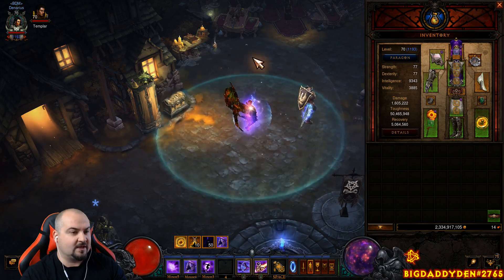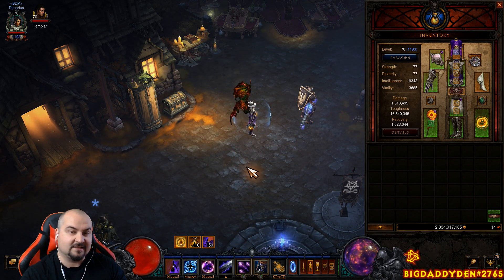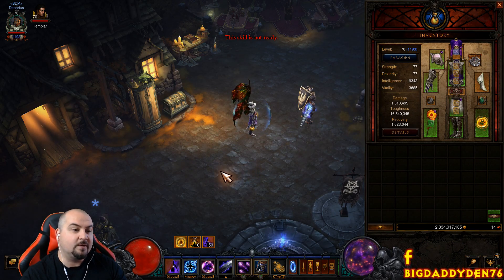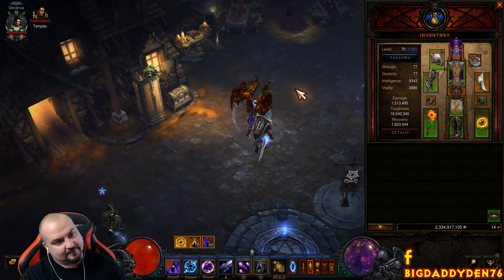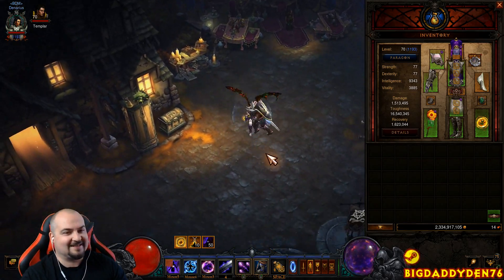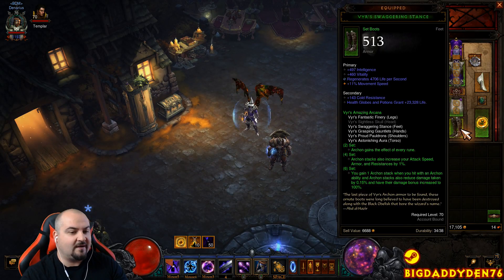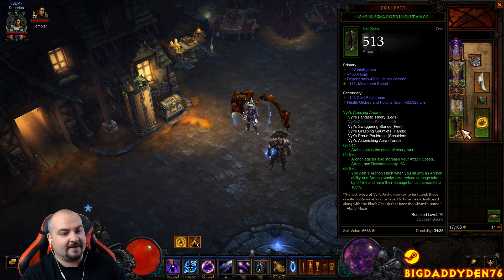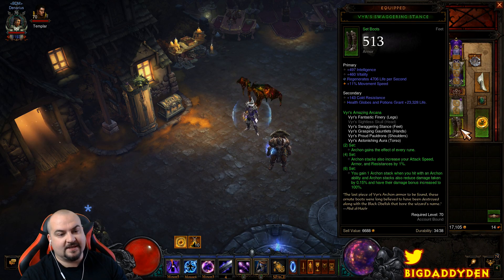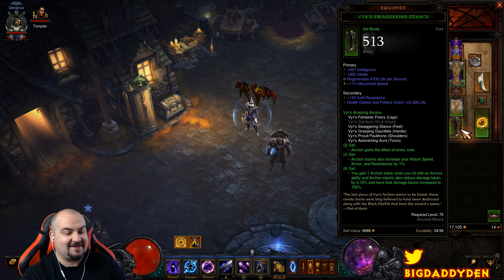You can also use the Disintegration Wave and the bubble to slow enemy projectiles. The right-side instant blast is one you can spam constantly as well — those stacks build as you're blasting through enemies. The six-piece bonus grants one Archon stack per hit with an Archon ability, and Archon stacks also reduce damage taken by 0.15% and increase damage by 100%. The more stacks you have the stronger you become.